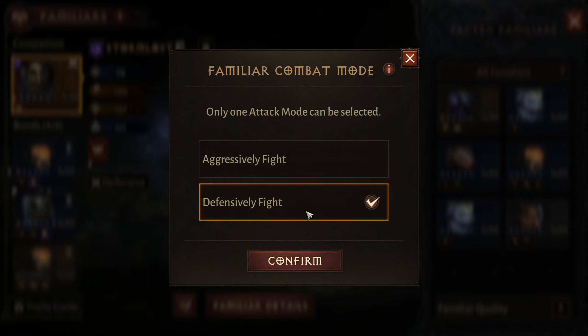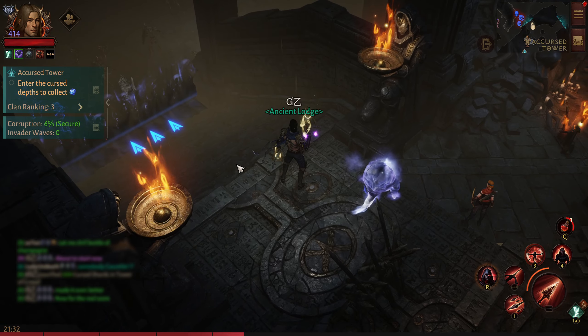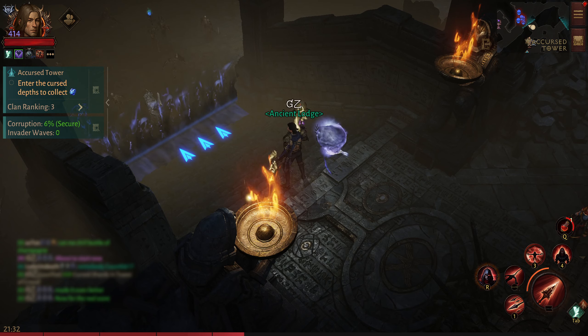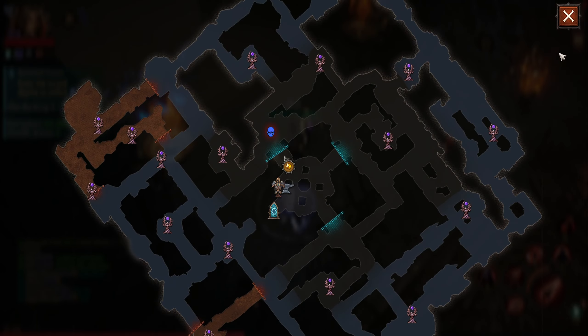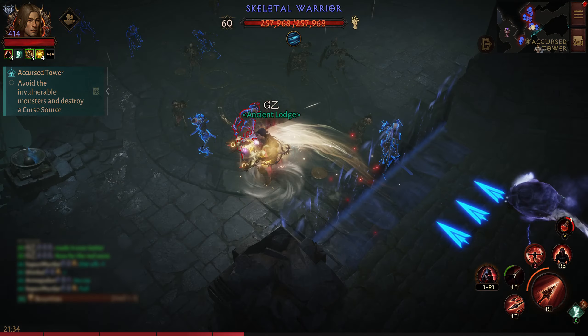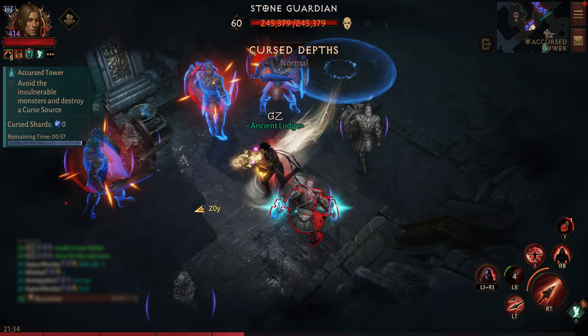Make sure your pet is on defensive, because if you keep it on aggressive they are going to attack all the enemies in front and just die without dropping anything for you. Alright, all the towers have come back — let's go, we're going to start here.